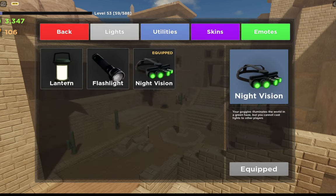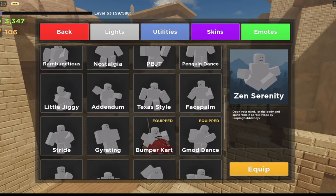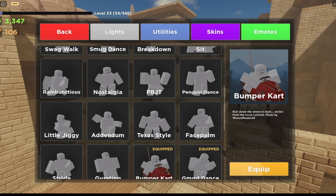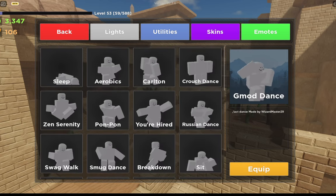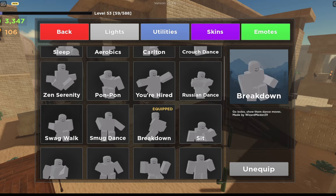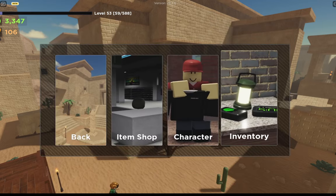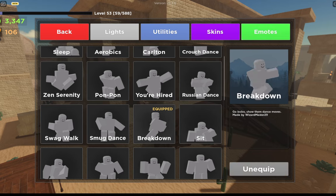Go back and press on Inventory, then Emotes. Take the emote you bought and press Equip. You can equip up to four emotes at a time in Evade. To unequip, just go to that emote and press Unequip.